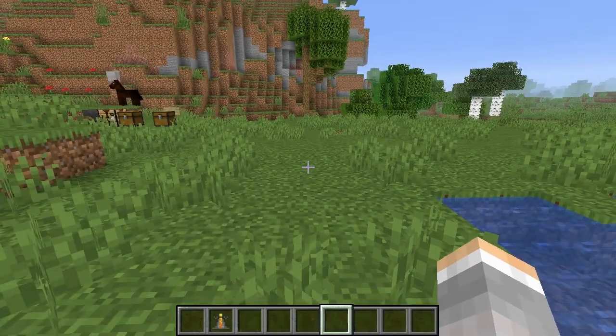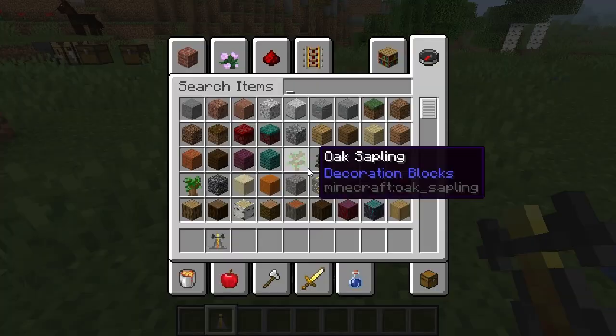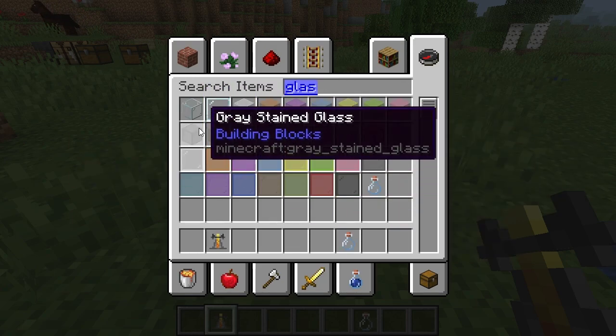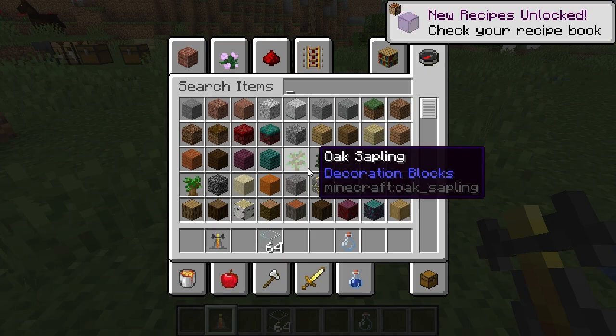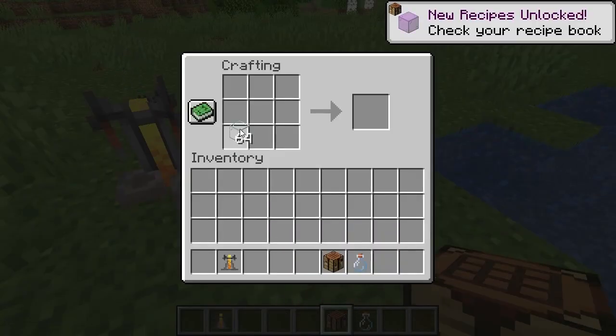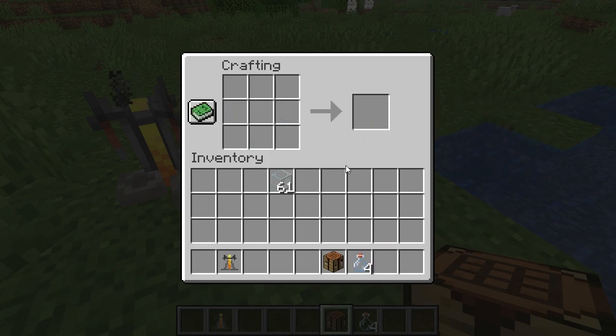I'm going to put down our brewing stand, just anywhere. Then what you need are glass bottles, right here. If you want to know how to make them, I'll show you real quick. See, that V-shape gives you glass bottles.